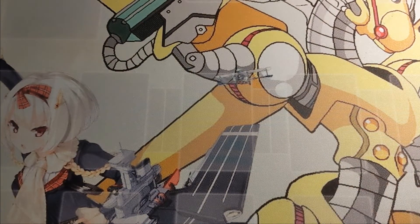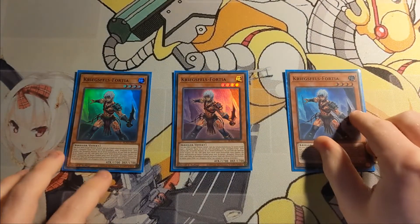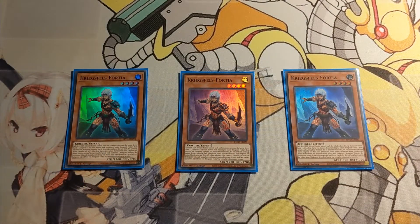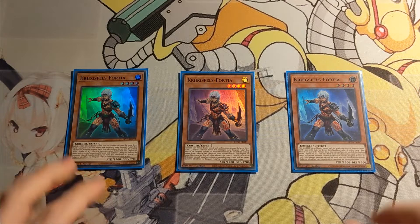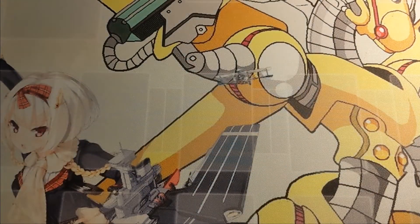Then, kind of the heart and soul of the deck, three copies of Warrog. If an Earth Warrior monster battles while he's on the field, you can add a Warrog card from your deck to your hand at the end of the damage step, which is a really powerful effect, and then also the boost. Something that all the level 4 Warrogs share is that if they are removed from your field and sent to the graveyard by an opponent's card effect, you can special summon a level 5 or higher Warrog monster from hand or deck — a really nice float ability.